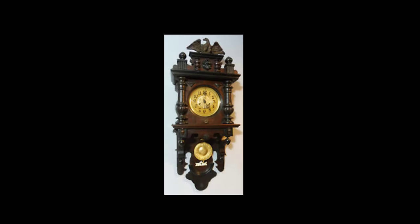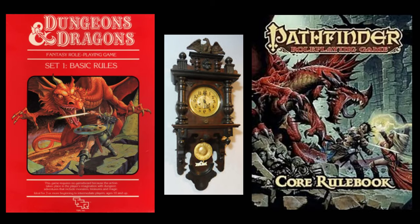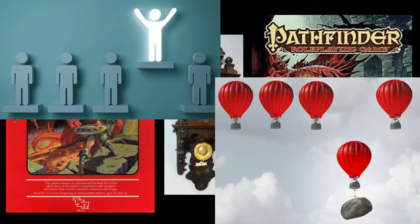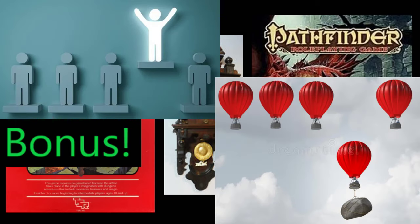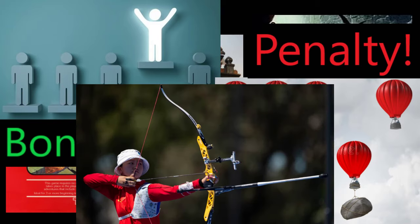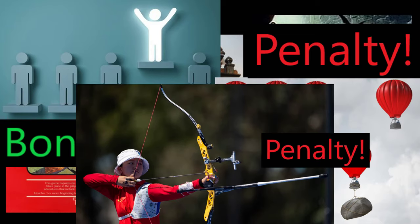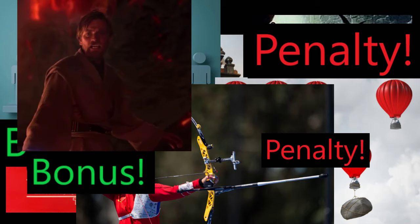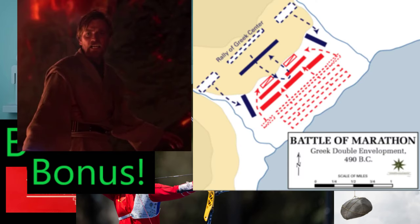Throughout the years of Dungeons & Dragons — and other roleplaying games that totally aren't Dungeons & Dragons — whenever an advantageous or disadvantageous situation occurred, you would get a bonus or penalty to your rolls depending on the situation. Are you shooting a target at long distance? Minus 2 penalty. Do you have the high ground? Plus 1 bonus. Are you flanking the enemy? Yeah, flanking! Okay, moving on.